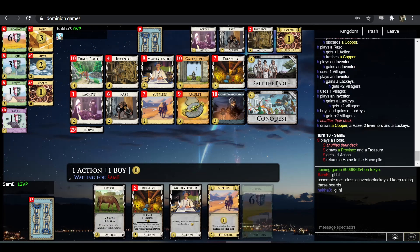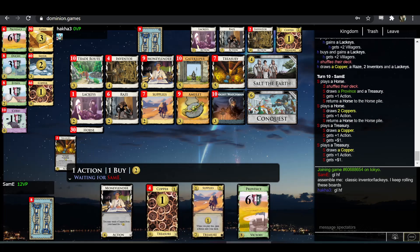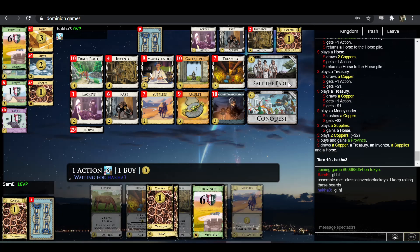Sam-E will never miss province here, because even on a turn where he doesn't hit eight he can just salt the earth — and absolutely should. That brings the game to a close faster.